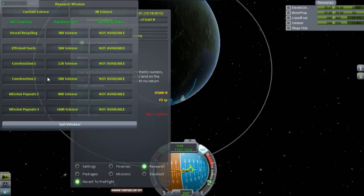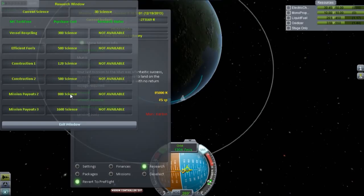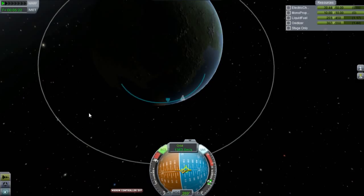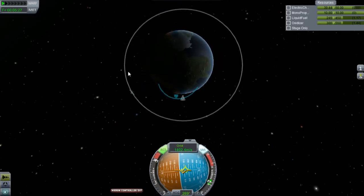Looking at our mission pack, there is research we can choose for efficient fuels, but we're going to need 500 science in order to do that. It's not available right now because we don't have enough science — we only have 38. We're going to have enough to get Construction One at some point probably after this mission or the next one. Those are things we can save up for later. It's also important to save up and get more ship parts so we can build more variety of ships — that's just some of the stuff you have to take into consideration when working on these missions.